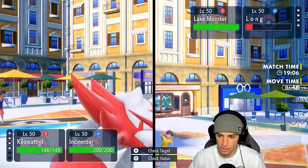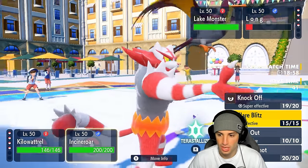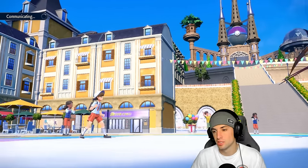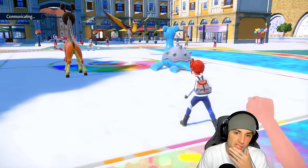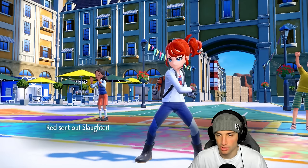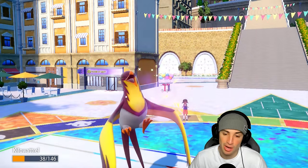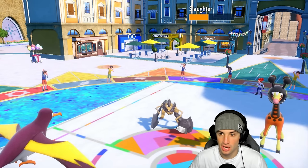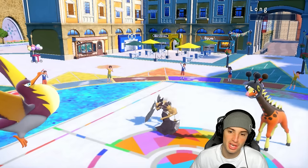I might just pick up the KO on Ferrigathor, but they might Terastallize Lapras. I'd rather do a flip-flop here — Knockoff Lapras's item instead of Thunderbolting into a Terastallized Lapras. I'll do Parting Shot and knock off Lapras's item. And that's a great withdrawal call! Now Clawitzer comes out — the noise lands, and Knockoff does an insane amount of damage, getting rid of its Life Orb. Then Thunderbolt from Kilowattrel picks up its first KO of the video!